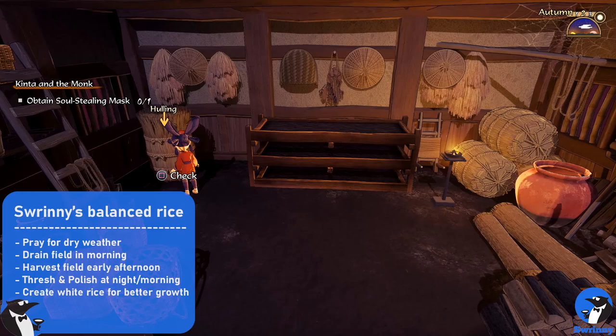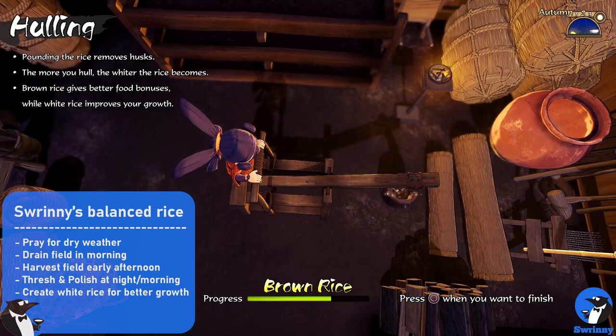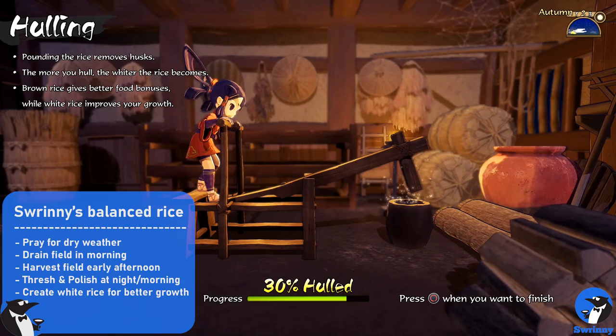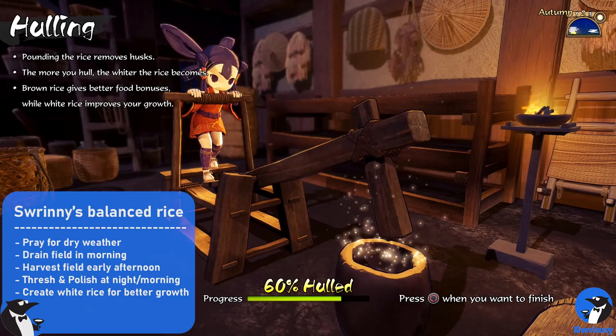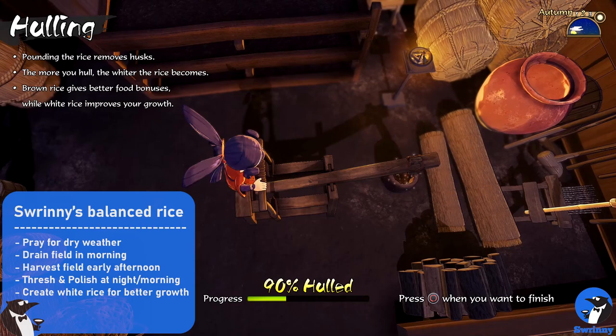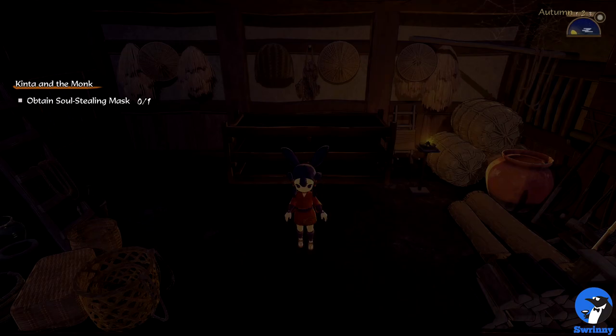Finally, we get to polishing the rice. For the balanced rice, we create white rice. White rice improves Sakuna's growth, whereas brown rice offers better food buffs. From my experience, Sakuna's growth is much more important in the long run than temporary food buffs that only last a day. The only reason to make brown rice is if you want to focus on the aroma stat. To create white rice, haul it continuously until you can't go further — about 10 progress bars. As you progress, you'll unlock a rice pounder and eventually a water mill, though tools don't affect quality.